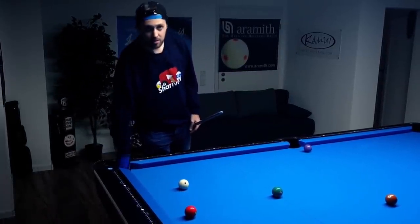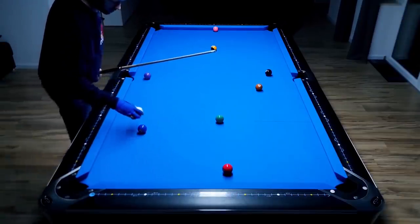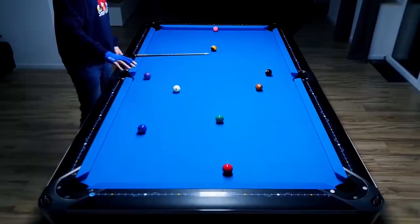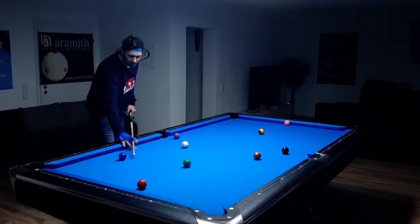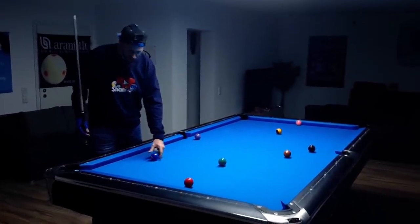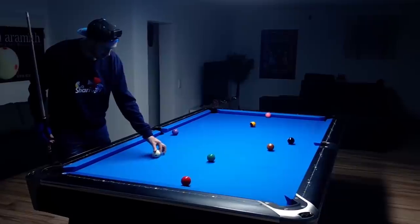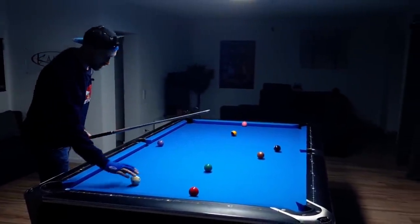I see a lot of beginners make the mistake that — let's pretend we were on the two ball — if they have to play the two ball into the corner pocket, a stop shot would actually be perfect to come naturally down for the four. What many players do is just play it in trying to get a bit closer to the three ball, and then they end up straight or with this tiny angle that we have.